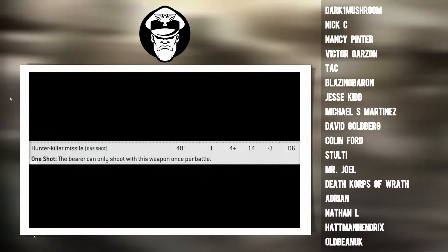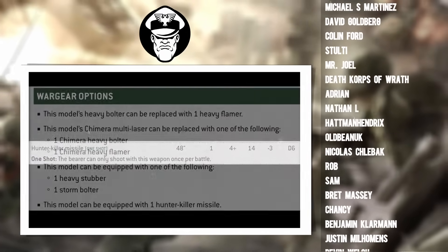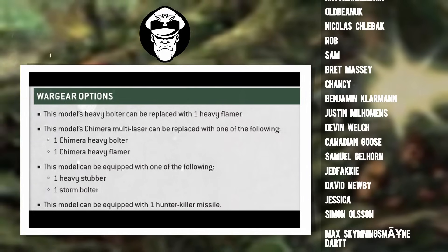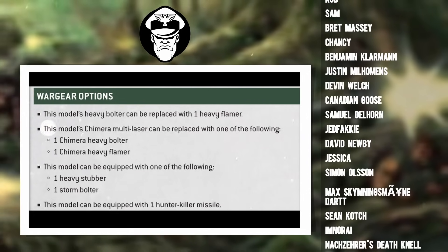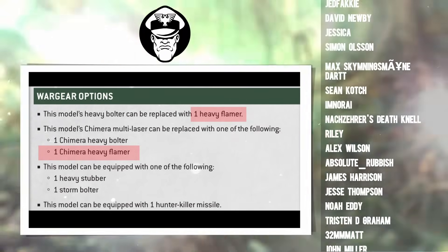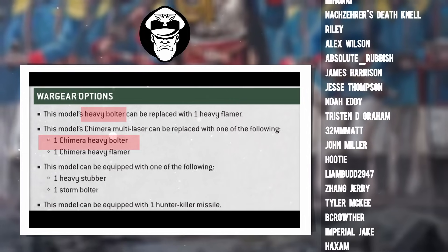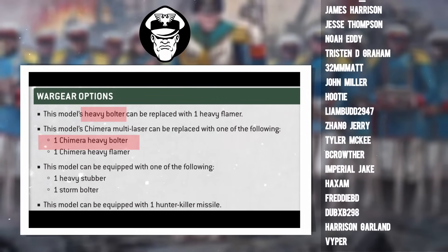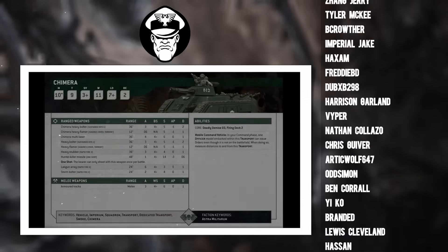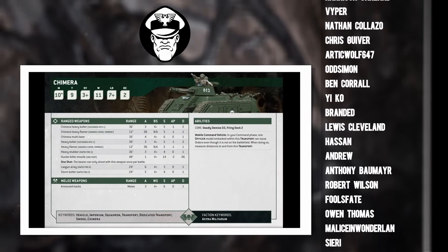Now that covers the most negative part of the video - it's all up from here. Instead of focusing on what not to take, we're going to look at what you should take. The golden rule here is you should be pairing the weapons so that they match. This means that if you're taking a heavy flamer in the turret, you should be taking a heavy flamer in the hull as well. You should be looking at double heavy flamer Chimeras or double heavy bolter Chimeras. Really, you don't want to be mixing and matching.